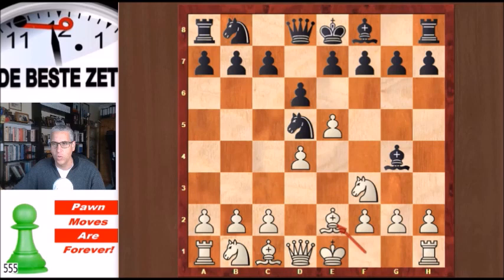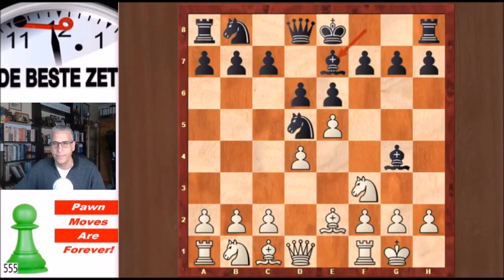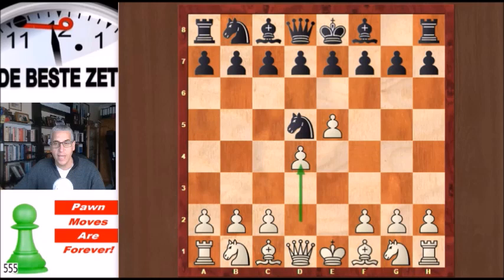Let's show you the tabia of this opening: Knight f3, then the bishop goes to g4, bishop e2, e6, then white castles and black plays bishop e7. This is the main line of the Alekhine Defense.